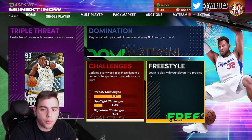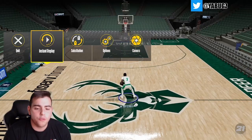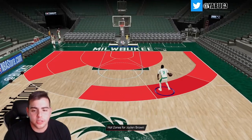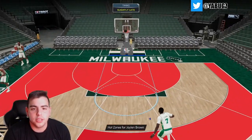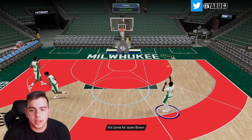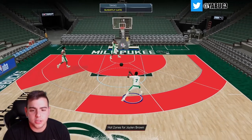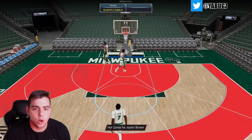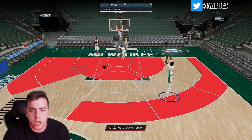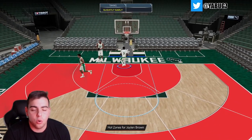We're gonna have a freestyle and check out his jump shot — this should be the world's first Jaylen Brown gameplay. Let's check out his hot zones. His release looks pretty good to me — this release is nice. This is on next gen by the way, Xbox Series X. Definitely an amazing jump shot. Let's see how he is on the dunks, his dunk animations and layups.